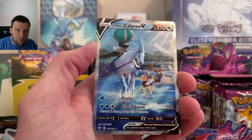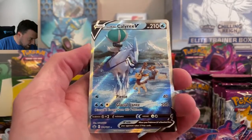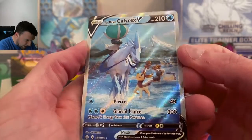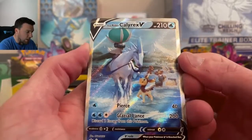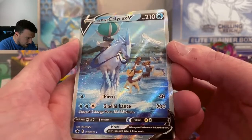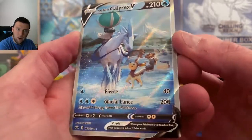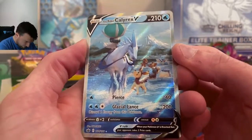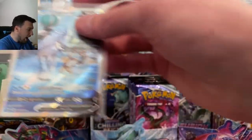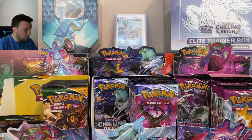Ice Rider Calyrex V — that is beautiful! Look at that! Just prancing on the water — Ice Rider Calyrex V. We got a little deer there with him. Oh my gosh, deer wings on the ice with the Ice Rider Calyrex V. Absolutely beautiful card — look at how it reflects off of there. Thank you so much, Chilling Reign! We got a rainbow and an alternate art out of Chilling Reign here today. We will most definitely take that — that is how you close on an opening.